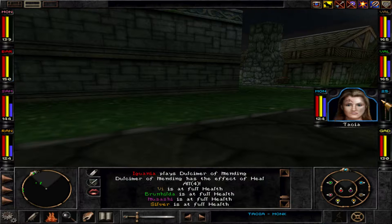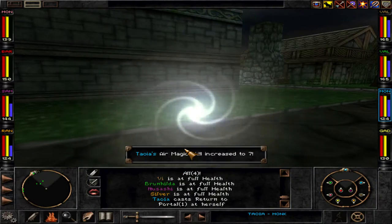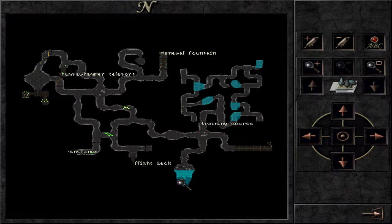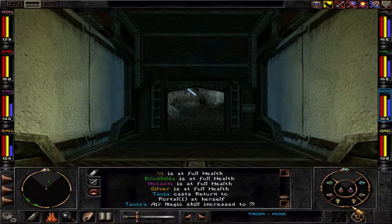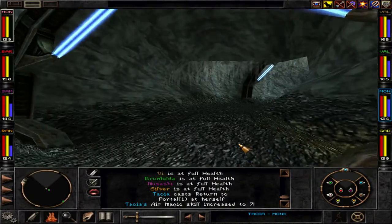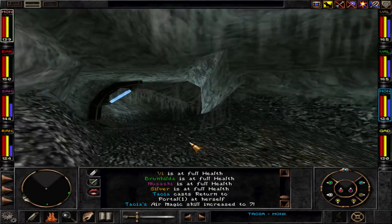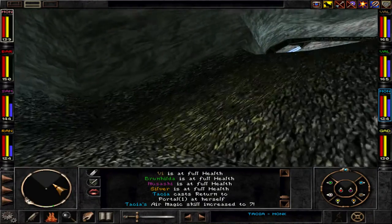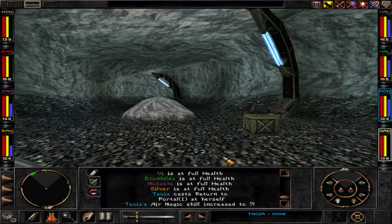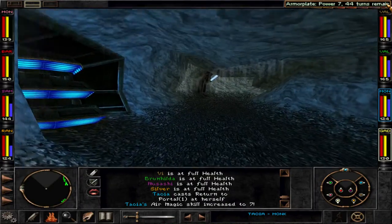To go to Rin Jin, we'll have to use our monk to return to the Humperbomber. This is the way to Rin Jin — let's move there. Straight on. The buff is still good.